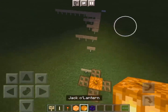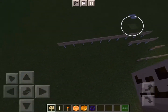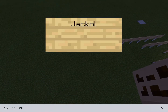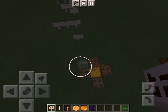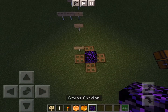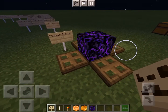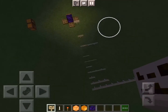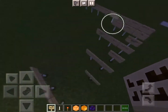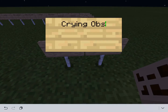A jack-o'-lantern produces light — it has the max, I believe. 'Jack-o'-lantern'. Crying obsidian has a low light level, but still produces light, which is pretty cool. This is an interesting block — I haven't really used it yet but I think I might want to try. I just don't know what I would use it for yet. That appears to go up here with the sea pickle. So this is 'crying obsidian'.